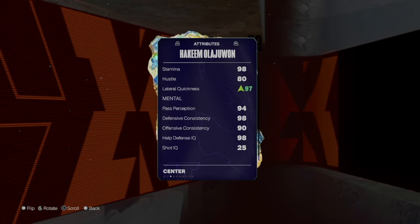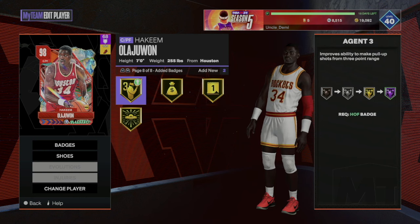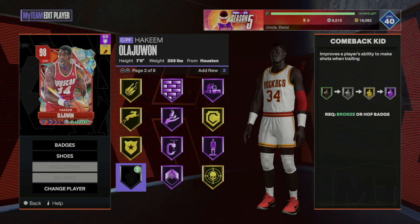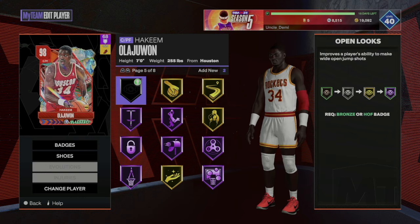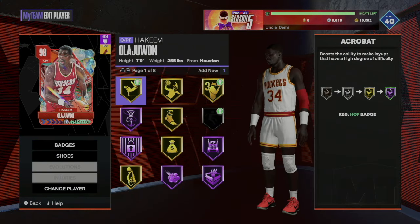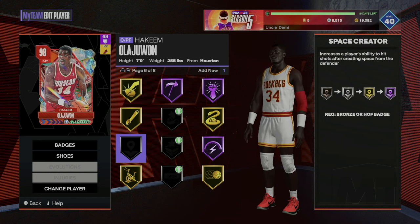He is going to be one of the better defensive cards in the game, and it makes sense since he's one of the best defensive players in NBA history. I gave him a speed of 94 and high lateral quickness. For badges, I added AG3s, Bail Out, Handles for Days, and Hyperdrive. He also has Ankle Breaker available, though he's not really a dribbler. I'm also going to add Open Looks right now.